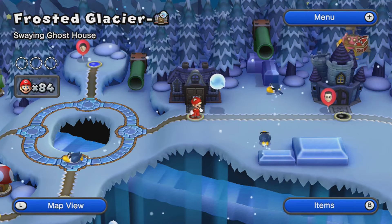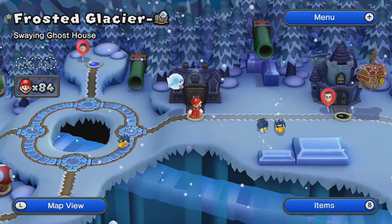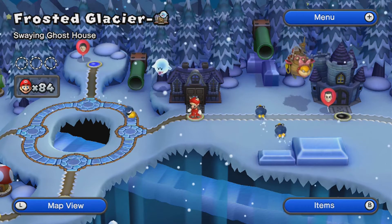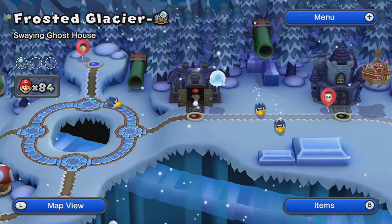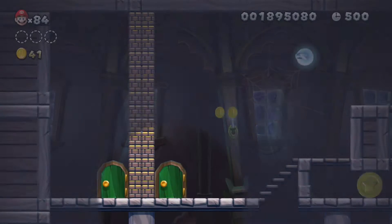Hey guys, Bobbery18 here, and welcome back to some more New Super Mario Bros. U. In the last part we started on World 4 — Frosty Glacier, yes, that's the name of the world. And in this part we will probably be finishing World 4. This game has names for the worlds, obviously.